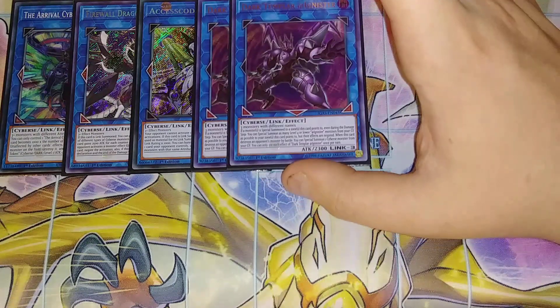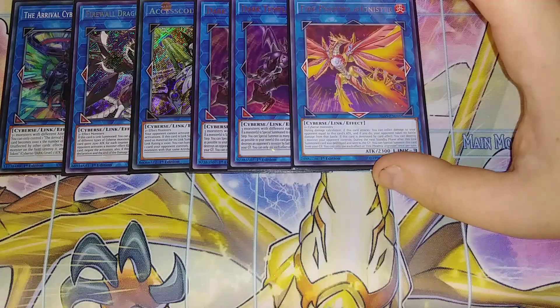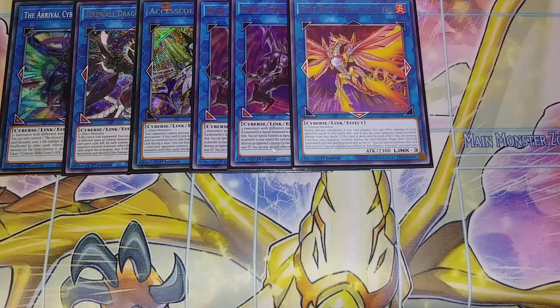Then we play two copies of Dark Templar. Dark Templar is the enabler for the entire deck because if a monster is special summoned to a zone this card points to, you can special summon as many level four or lower Adignister monsters from your graveyard as possible to zones this card points to, but their effects are negated. And when this card destroys a monster in battle, you can special summon one Cyverse monster from your graveyard. Fire Phoenix is really good because during your damage calculation when this card attacks, you can inflict damage to your opponent equal to this card's original attack instead. And if this card is destroyed by a card effect, you can destroy one monster your opponent controls. During the standby phase after it was sent to the graveyard, you can special summon it back — it just replaces itself.